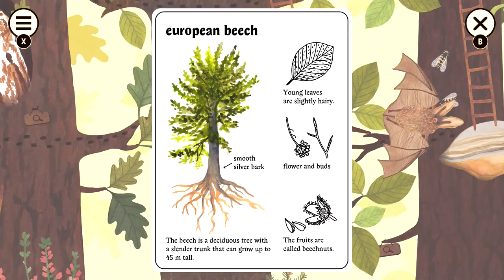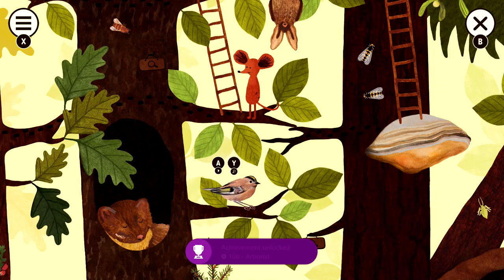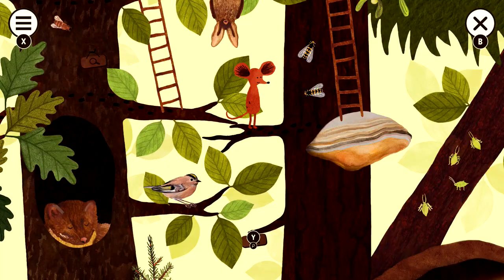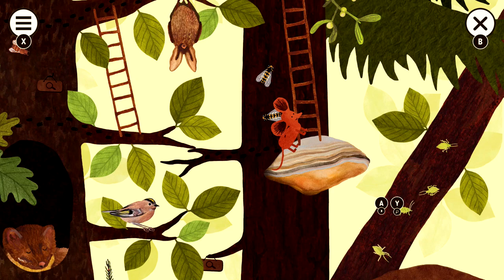After that, we're going to continue our way to the right. Grab the bird directly underneath you. And then grab this tree, which is the silver fir. This should be the last tree in the level, so you should get the arborist achievement for 100 gamer score here ideally. And then after that, we're going to continue off to the right. Make sure you grab the tinder fungus under the ladder. Make sure you grab the insects right here, which are going to be the aphids. Climb up the ladder and then grab the wasp right here.